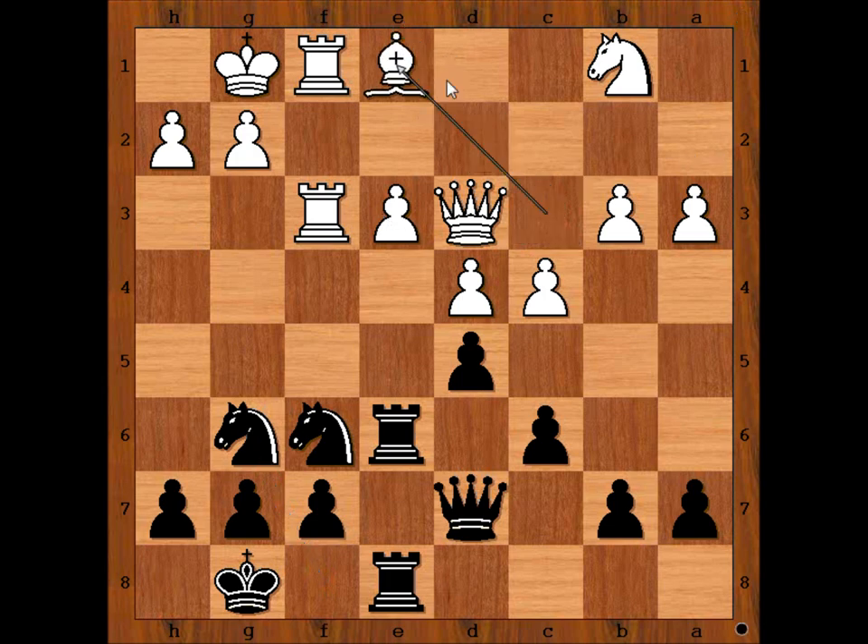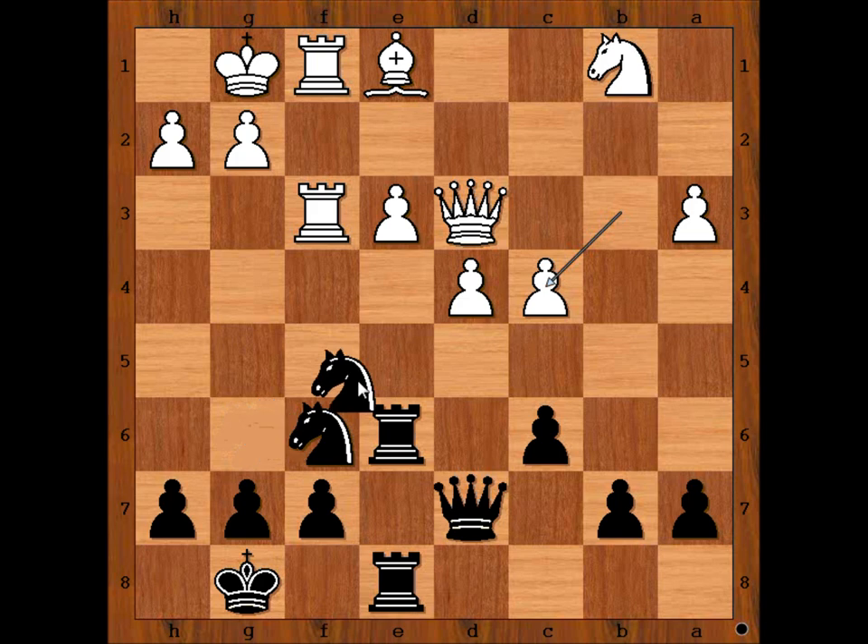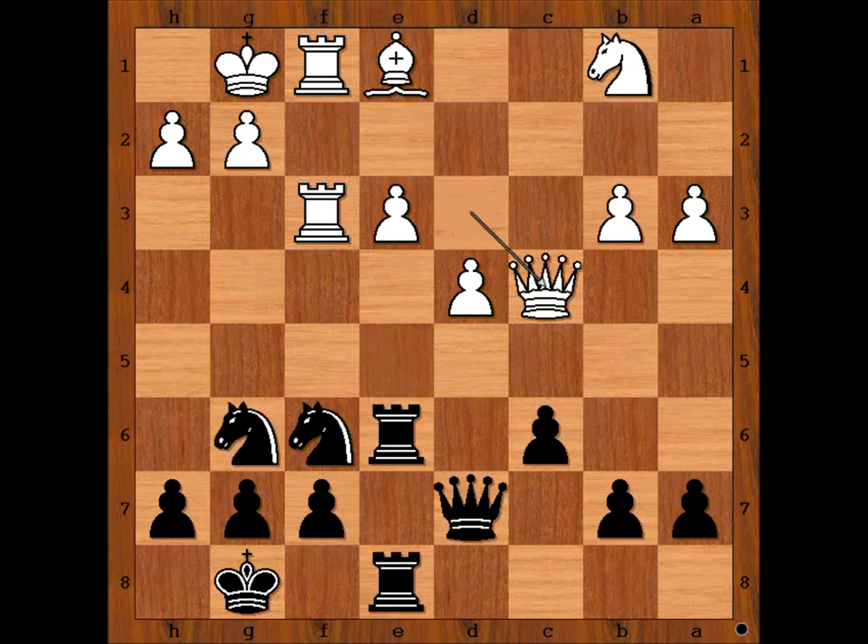Bishop to e1. d takes on c4. How should white recapture — with pawn or with queen? Usually it is a good idea to capture with the pawn towards the center. But what is wrong with pawn takes on c4? It forks the queen and the rook, and the pawn is pinned. So we have queen takes on c4.